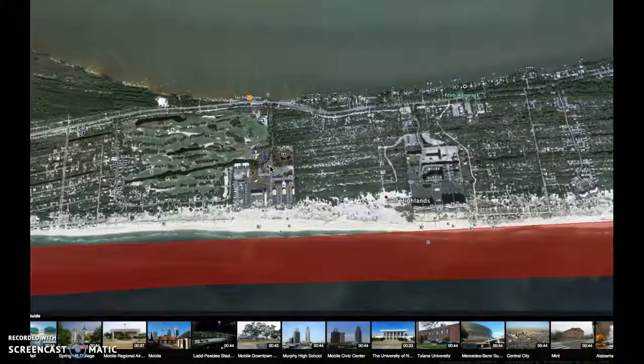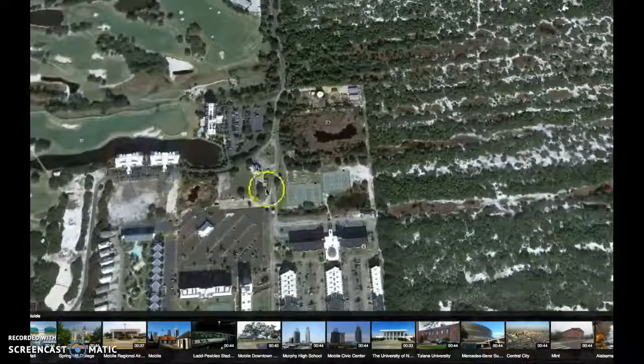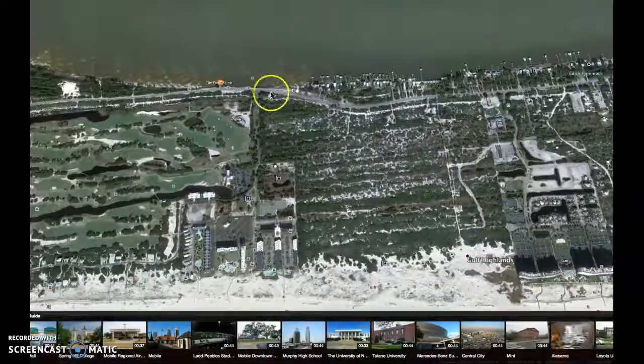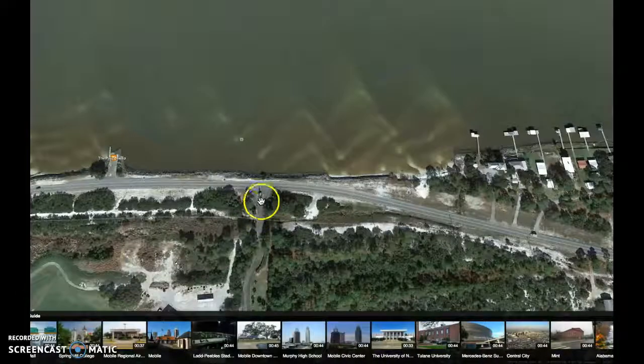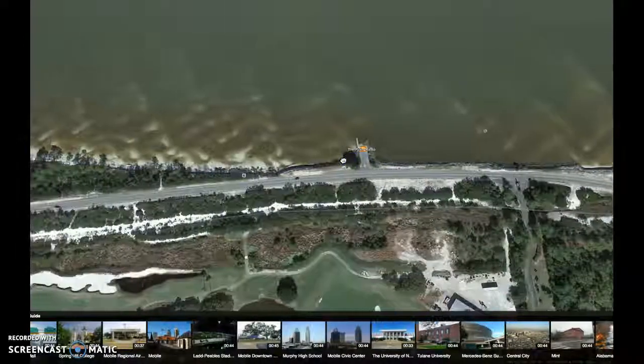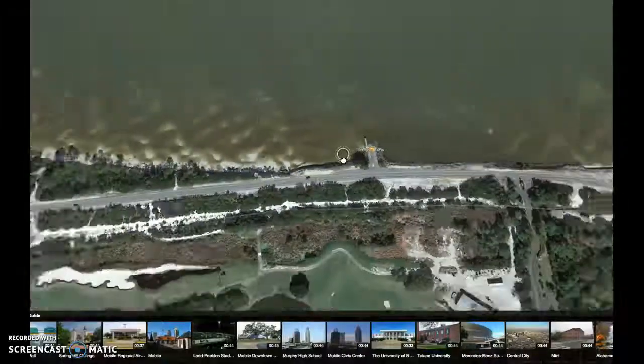Okay Matt, let's see if this works. First off, this is the beach club right here, the golf course and everything, and you see this is the entrance to the beach club right here. Where you're gonna fish is right here — it's called the Pines. It is a little boat launch there, and what you'll do is put in here.